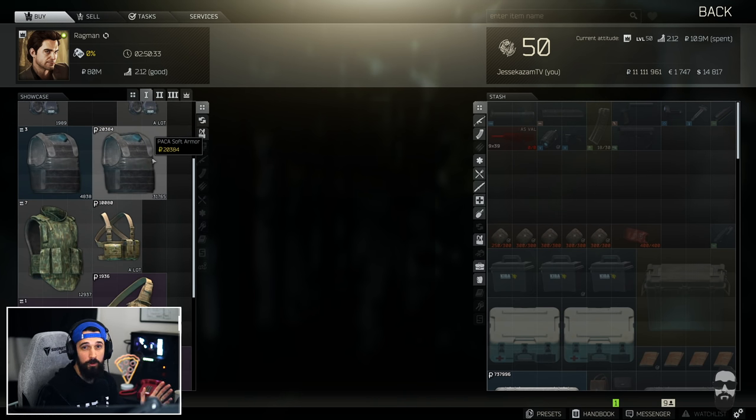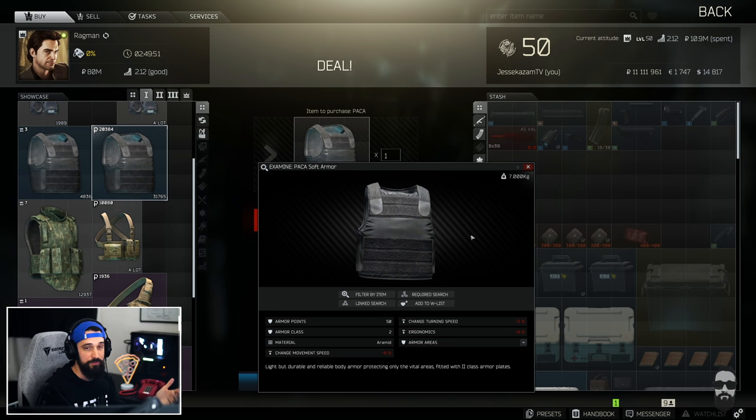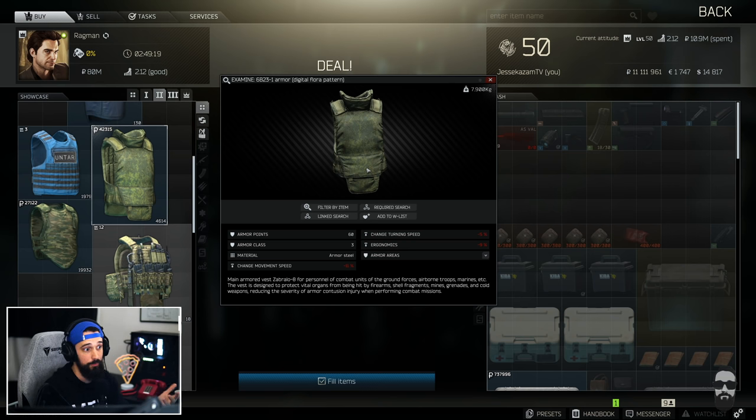Starting with armor, you can go anywhere from level 1 to level 4. The paca is class 2 armor — it's really just there to protect from buckshot or low-tier pistol rounds from scavs. It has saved my life before against buckshot, but it won't stop much else. Ragman at level 2 sells a class 3 armor with a bit more durability. Personally, I find class 3 kind of irrelevant — class 2 is cheaper scav protection, and class 4 is significantly better at stopping PMC bullets.